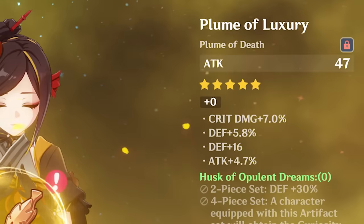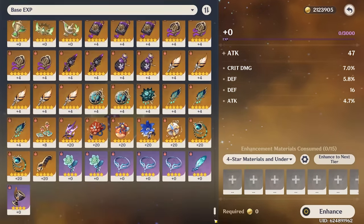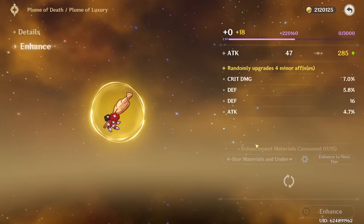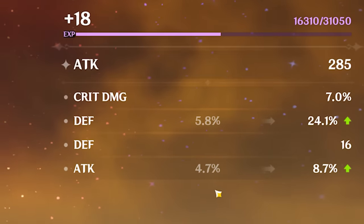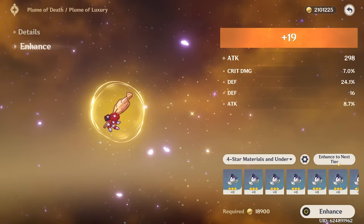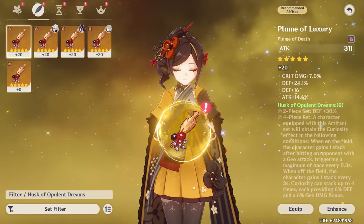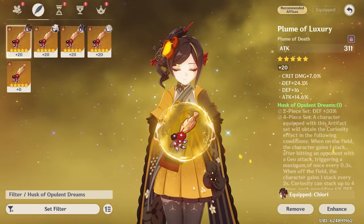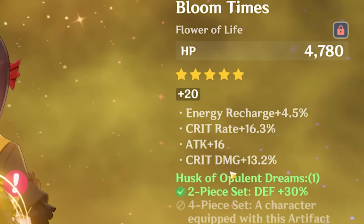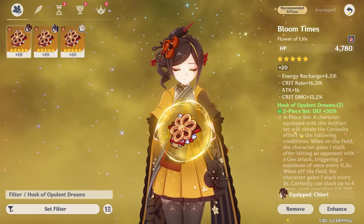Look at this piece: Defense, Crit Damage, Attack — that is three good stats, except for flat defense. Just don't give me flat defense and we'll be happy. Anything but flat defense, please. Thank you! That is a ton of Defense percent. Oh my goodness, that is a lot of Defense percent. Let's see it one more time — Attack percent. That's not bad actually. That is a damn good piece for you, Chiori. Do we have a good flower? Oh yes, we do — I forgot I had this piece. 16 Crit Rate though — say less, that's going straight on Chiori.